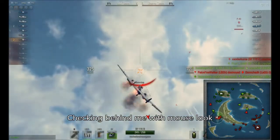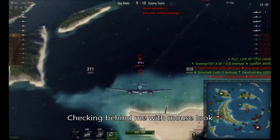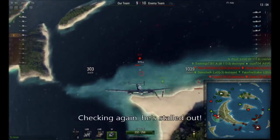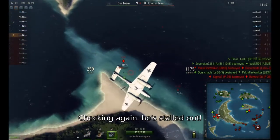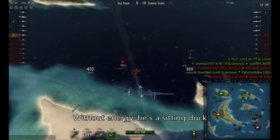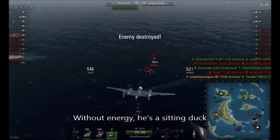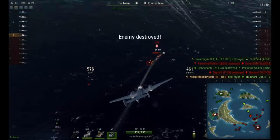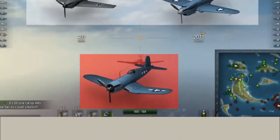Now I have somebody on my tail, and I use Mouse Look to check behind me while I climb, checking his progress. And right there he stalled out. When he stops pursuit, I know that he's just out of energy and out of airspeed. So I turn around, and diving on him is completely easy — it immediately exploded. Having a plane chase you into the vertical and stall out will be some of the easiest kills you can get.